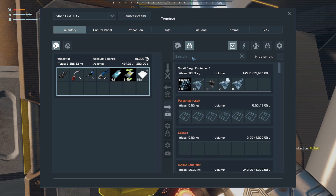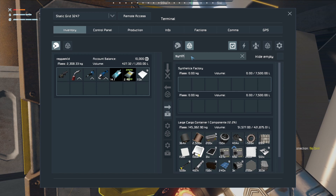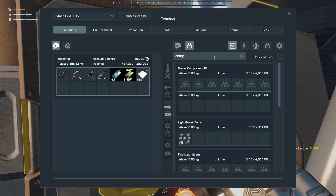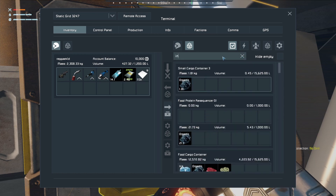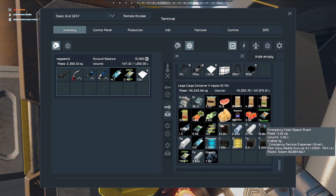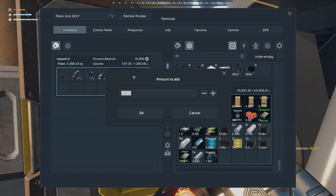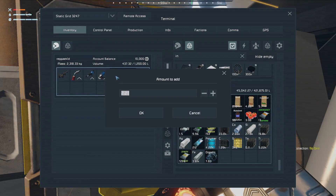I'm running out of synth food here, so I'm going to grab some more. I think those are in the ingots — emergency ration synth food. Let's grab maybe 20 of those and then grab some water as well while we're here.